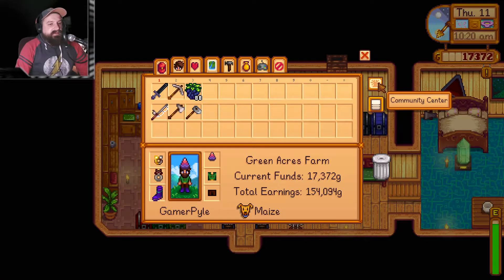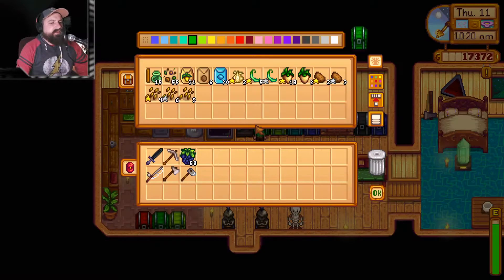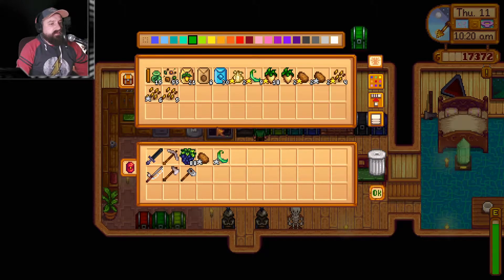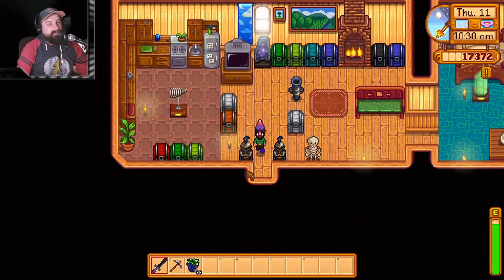Let's check how much I needed for the community center bundle - the spring crops. I only need one. I only need 200 stone to get the quest done. So I need a potato - I do have a potato. Green bean. Parsnip. And there's one more - cauliflower. I don't have any cauliflower. So I can't do that anyways. Oh well, let's just go ahead and we'll go the north way.